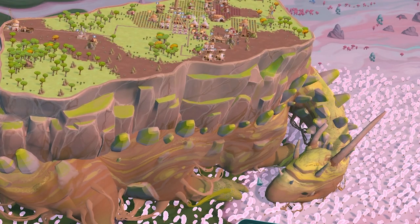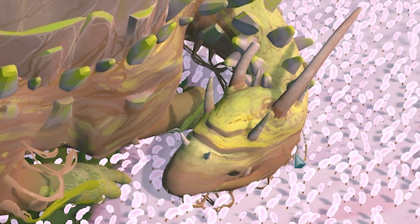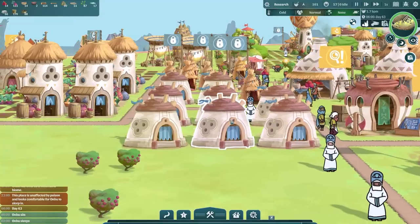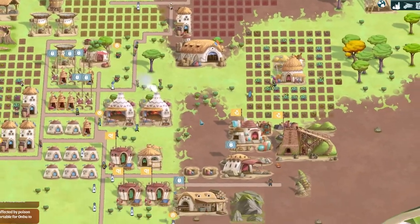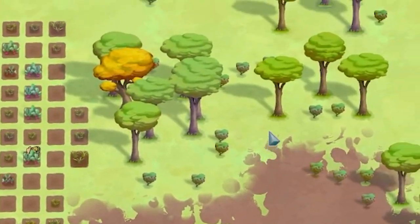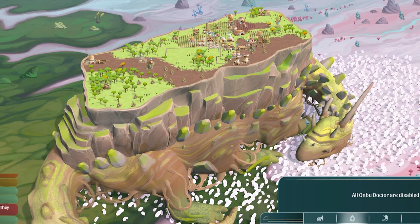This is where we left off. Our little Onbu - that's the name of our dinosaur - he's sleeping in a nice sleepy patch. If we zoom in, this is our city. There's a bit of a balance: there's rocks growing out of him that we've got to harvest, trees growing out of him, we've got to keep him fed, and we've got to heal him if he gets hurt.